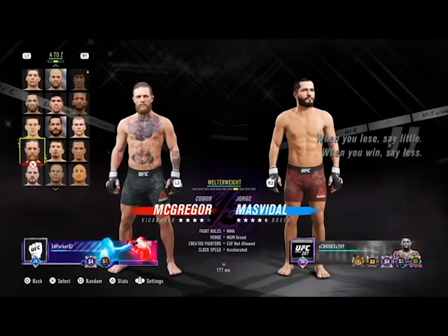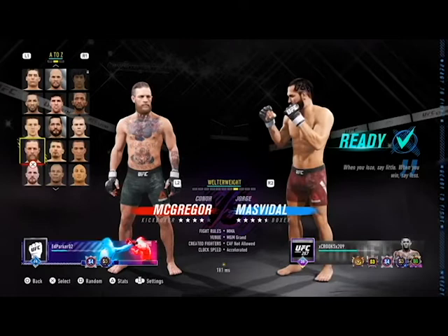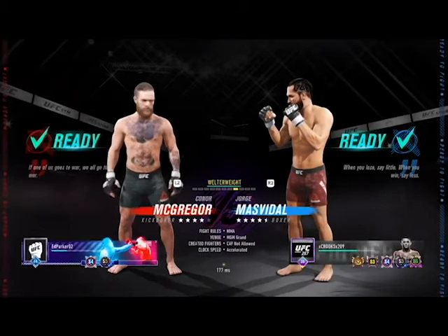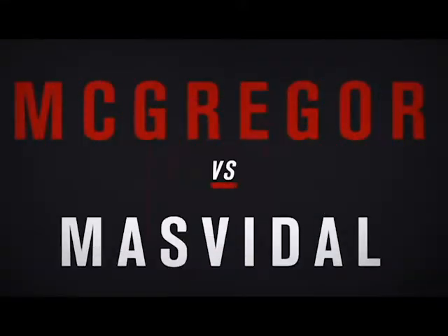So knowing that, I knew he was going to go with Conor, so I went with my Jorge Masvidal pick. In terms of stats, these guys are pretty equal. Conor has the punch speed but Jorge is no slouch either on the feet, and I knew this was going to be a stand-up war. That's honestly the reason why I wanted to do this fight breakdown — it is a high, high level striking contest between myself and Ed Parker.